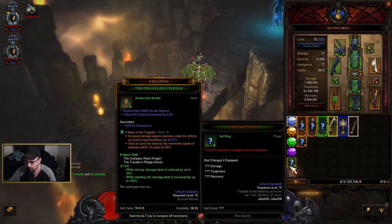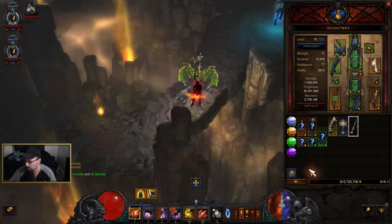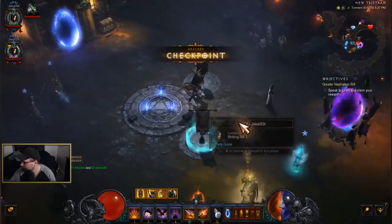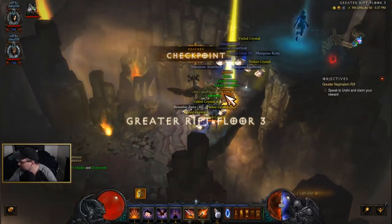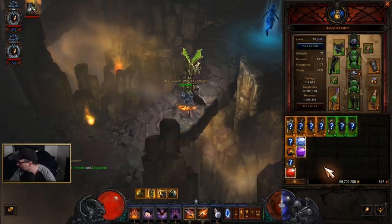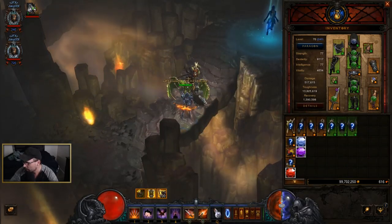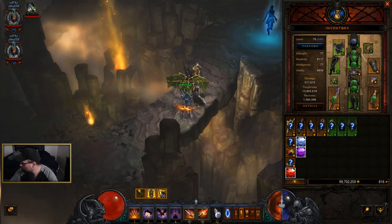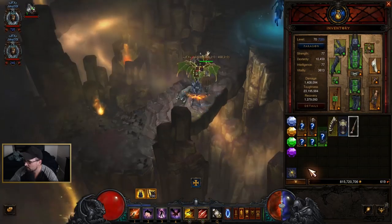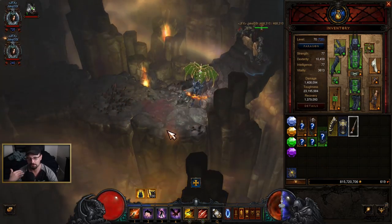So I got five legendaries from this run. Now let me switch my screen over to the other account and see what he got. Look at this — absolutely ridiculous. He wasn't even in the rift when the Rift Guardian died, and he got nine legendaries while I got five. This seriously works and it's definitely worth using.